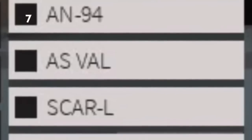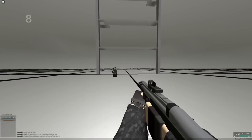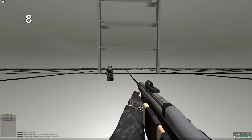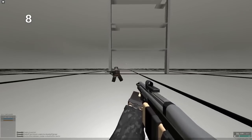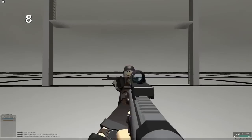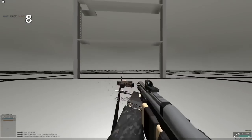Pretty much every automatic gun, whether it's an assault rifle, PDW, or battle rifle, has a 1.4x headshot multiplier, instead of most games' 2x. If your gun does 36 damage or more and has a 1.4x or regular headshot multiplier, you can two-shot to the head. Certain guns, like the SCAR PDW, do exactly 36 damage and therefore can two-shot to the head.